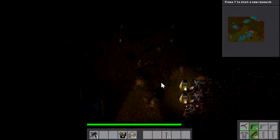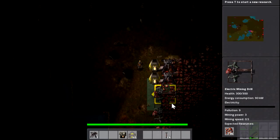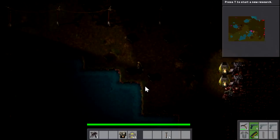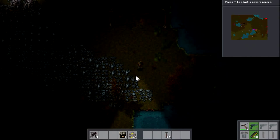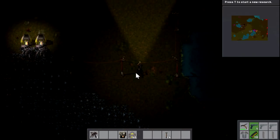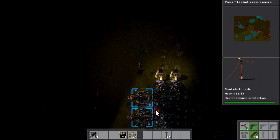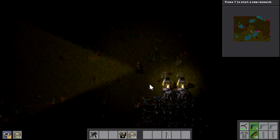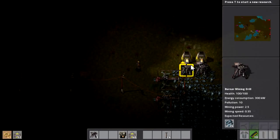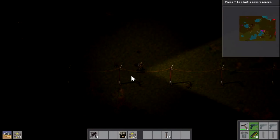We just encountered our first enemy. It attacked me and I don't think we're going to encourage another one to attack. It's a little bit worrying because this copper patch is a tad close to the enemy bases, and at the moment I'm in the process of automating bringing this to one centralized area. It's going to take a little bit of planning. I think I might do a little bit of scanning around this area to see if there's a better place to get our copper from, because we don't want to risk being attacked so early on.